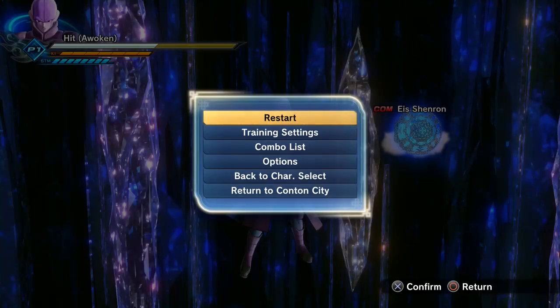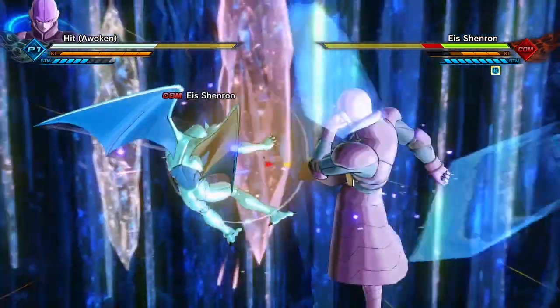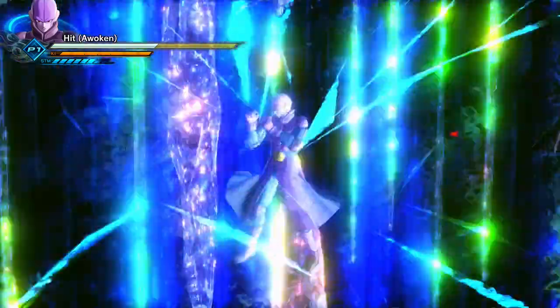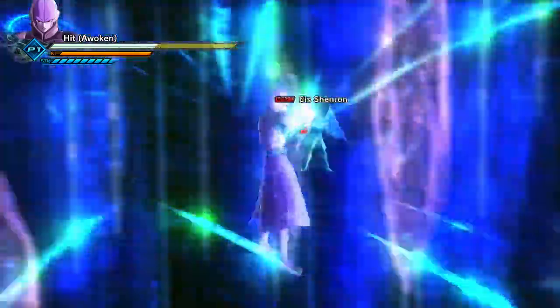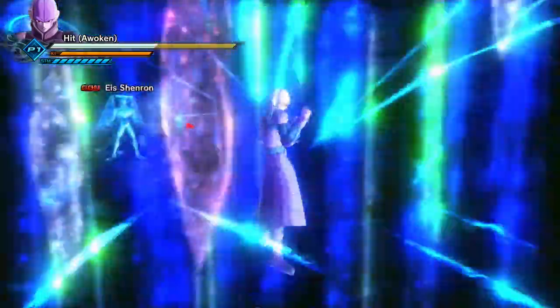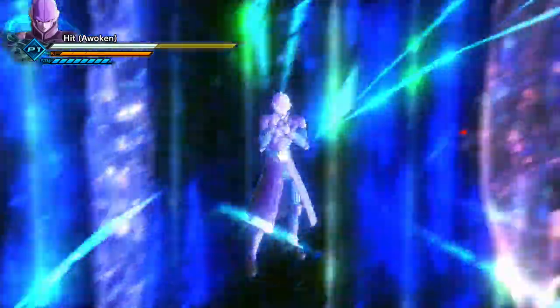I've already made this glitch episode but I didn't like how it turned out, so I'm doing it again. I did this glitch on this stage for the first time on the video, and my reaction was just like 'whoa, what the fuck' because I didn't expect it to look like this. When you do the Hit glitch on this stage — look at all the rainbow! It looks so pretty. The cracks on the screen looked normal before, but on this stage it just goes all shiny and rainbow.